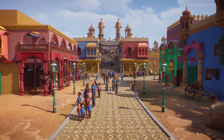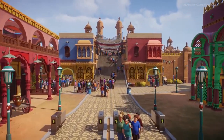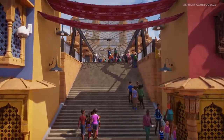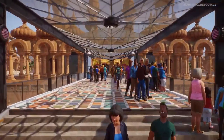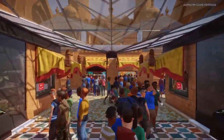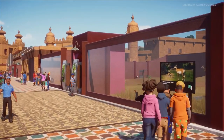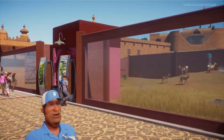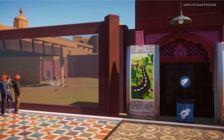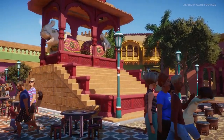So this particular scenario that we're looking at here is scenario number seven. It is set in the Indian subcontinent in a nice warm savannah environment. This is a really good quick look at our piece-by-piece building as well, because everything you can see here has been put together meticulously by one of our concept artists. So you'll also be able to create this kind of stuff. Here we're showing off our Indian theme, but we'll look more into that later.